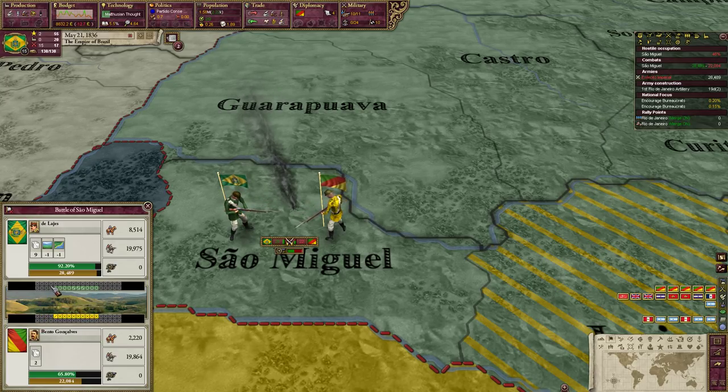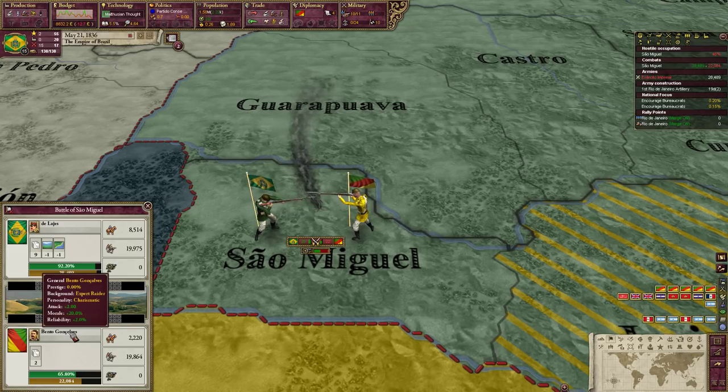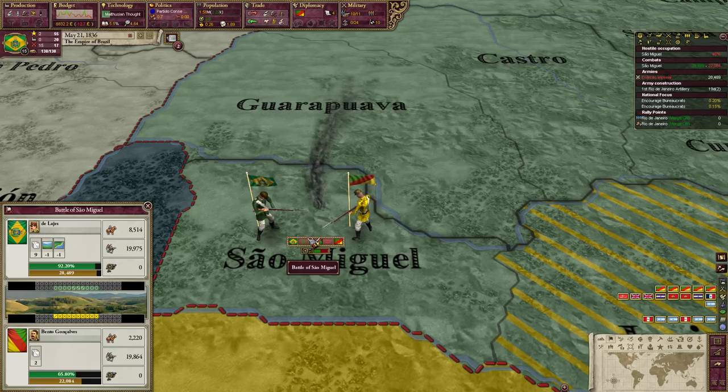The combat system is almost exactly like EU4 — random dice rolls plus modifiers to your troops based on your generals. Right now all our troops have plus 40% morale because of our general, and they get experience 10% faster. The enemy general is actually pretty good — attack plus two, morale plus 20%, reliability plus 2%. But since we're attacking and he's defending, he's not able to make use of his plus two attack roll. His morale is 20% but ours is 40%, so we have that advantage already.